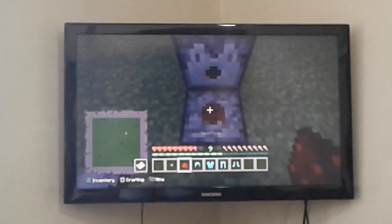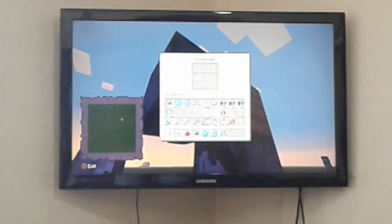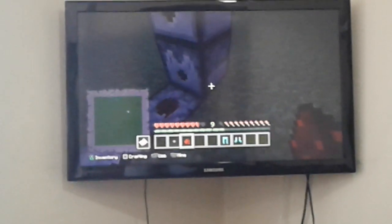Put redstone here, then put the armor into the dispensers, and when you stand here and press the button it will equip your armor automatically.